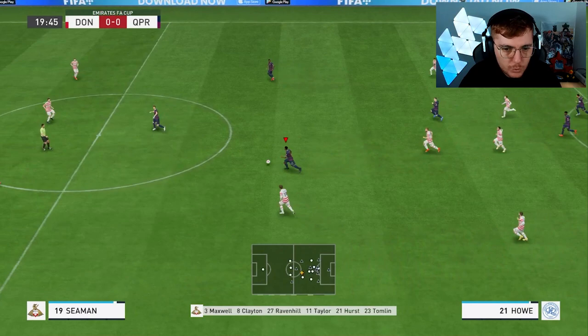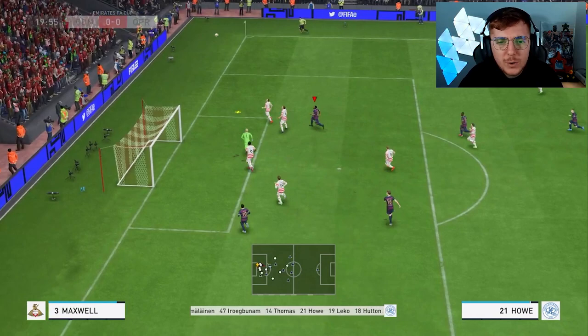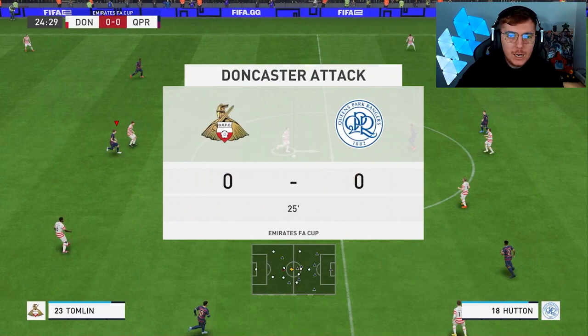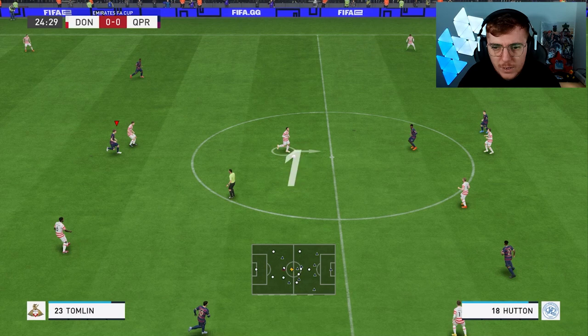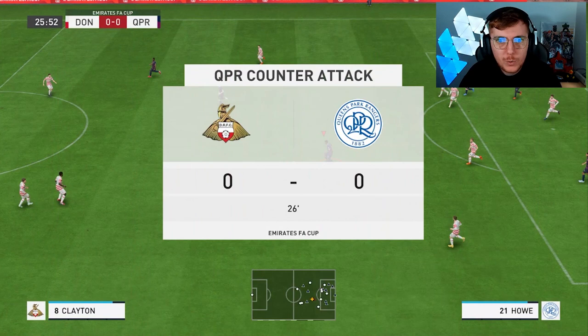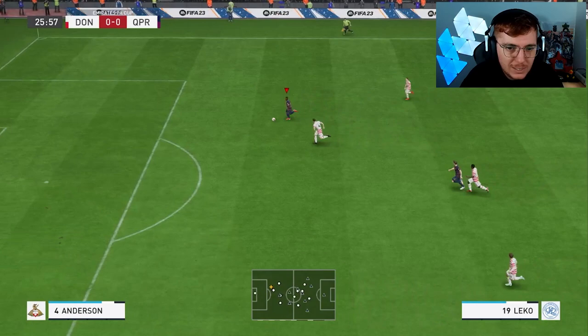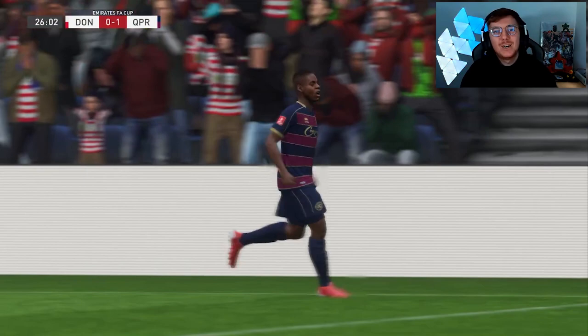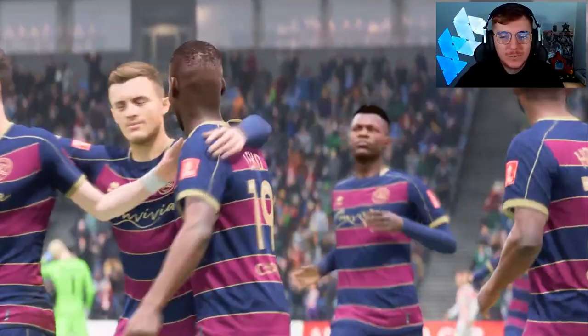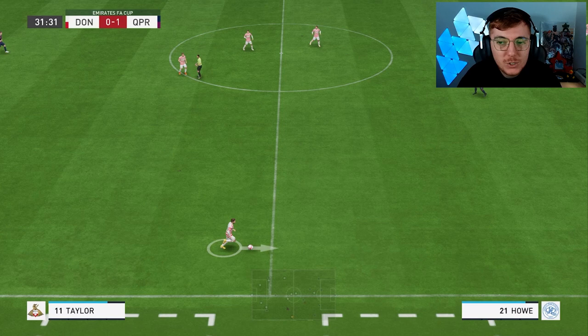Counterattack 20 minutes in. We bring this ball forward — Hutton makes a run, gets there first, pulls it onto his left, and hits the bar. Not a bad effort. Doncaster respond with their own attack at 25 minutes but Clark Salter steps in and we win the ball. From the next counterattack at 26 minutes, a lovely ball finds Leko who bursts through and finds the back of the net — a lovely finish from Jonathan Leko. Back-to-back goals now in league and cup, really happy for him.